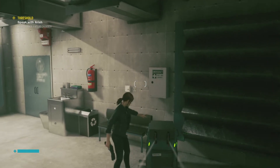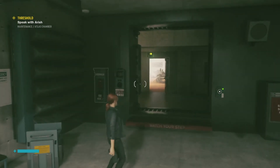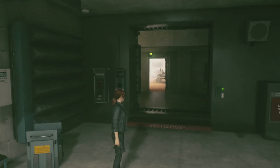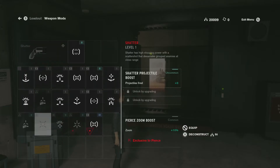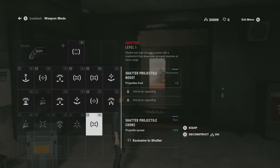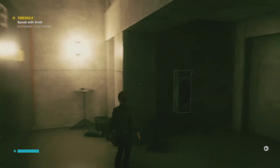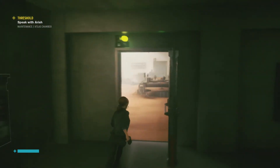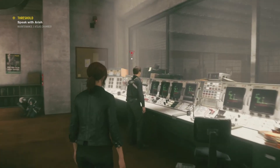Always goodies in these things. Shatter, projectile choke. Projectile spread minus 16 — okay, cool. That's a level three, let's go! I'll take that. Alright, cool, I think that's it. Let's talk to him real quick.